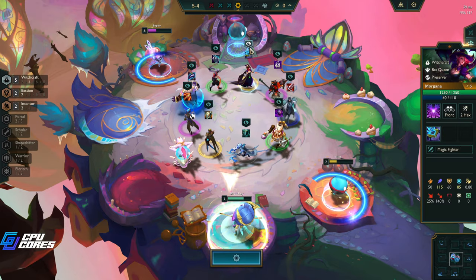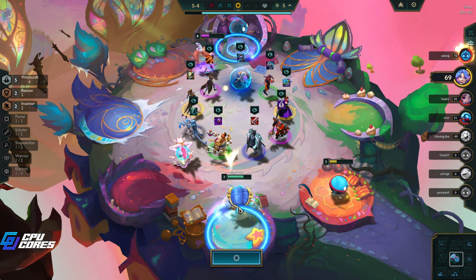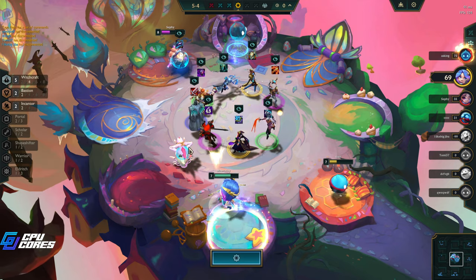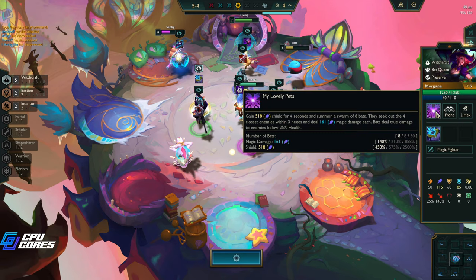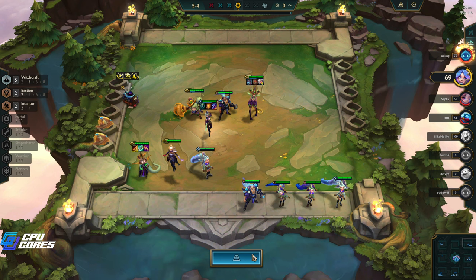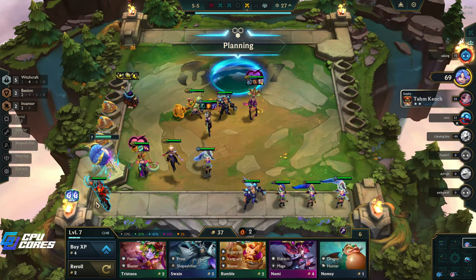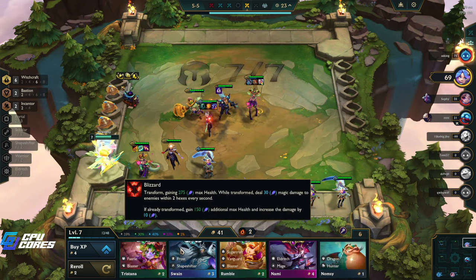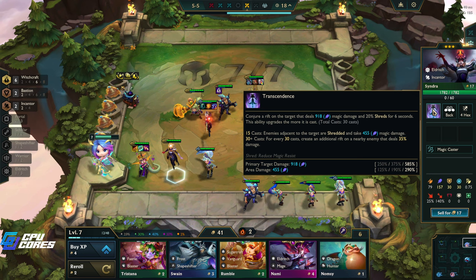There's my Morgana - oh my god, there's my Witchcraft emblem! Yes, yes, yes! I don't need the Morgana - I need this. Well, I do need Morgana too, but I can get eight with this right? Actually I need two of them, but that's okay. Put this on there and we get our six Witchcraft. Sell that for 41 gold - we are on it guys!